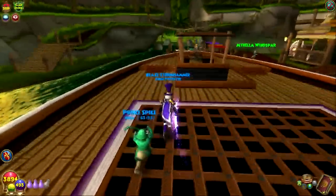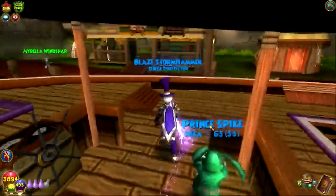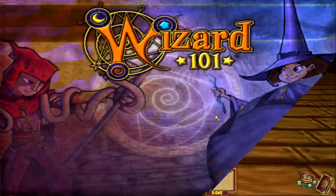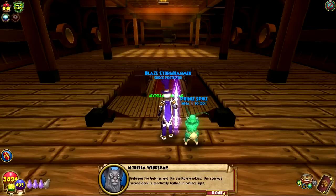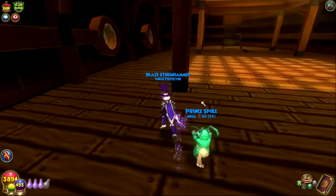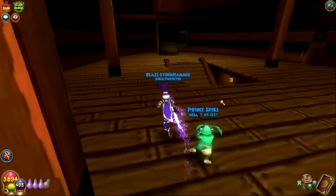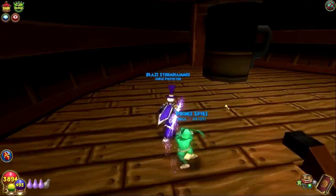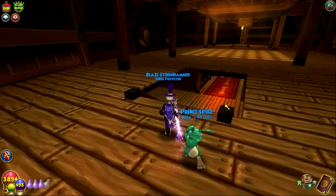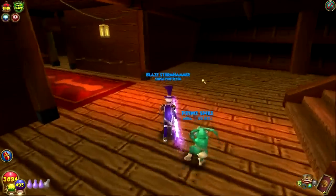I think the entrance is back here. There's the entrance — you can actually go in this. Let's go down and see how big the boat is on the inside. It looks a lot bigger! It's similar to the boat that we were on in the Zafaria box event — I think it was the third box, if you go in order. I'm pretty sure it was the Zafaria one that had the boat we went into. It's kind of similar to that.